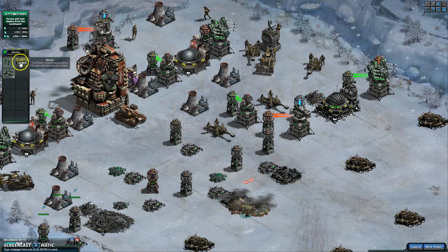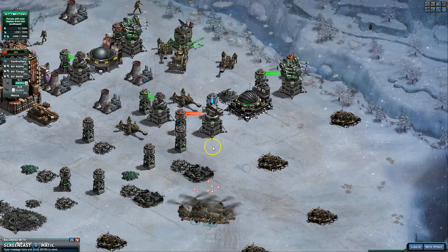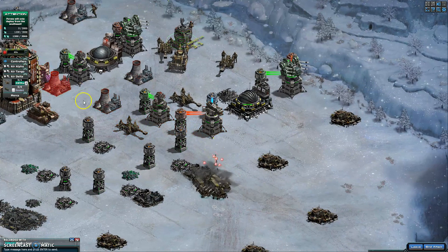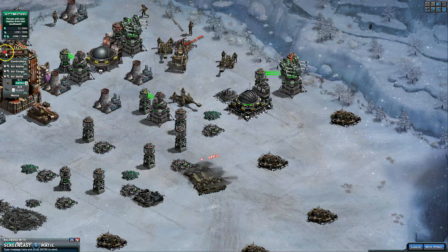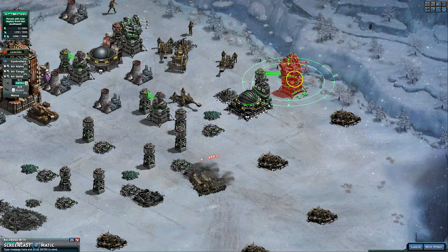Now let's get rid of the other towers. Another dead eye — four dead eyes. Now we'll use a shock. As soon as he's shocked, we'll clear out the rest of this side. And then we're done.